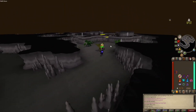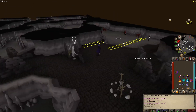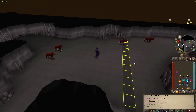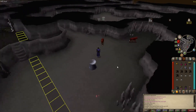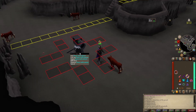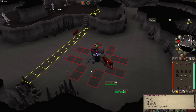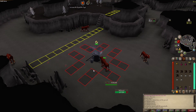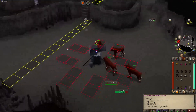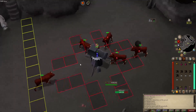Make sure you pray mage running through here — you'll get hit. Get out of here. Set up a cannon right here. I'm going to pray melee and protect item. I just like to stand under my cannon, let the auto retaliate do everything else, and the ash sanctifier will spread. This is another task like Greater Demons where these things are aggressive, so people can't hop in on you. You just sit here and get hard clues, the LMS drop table, and Laren's Keys — pretty good time.